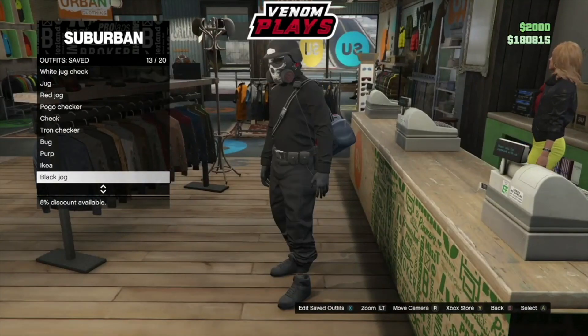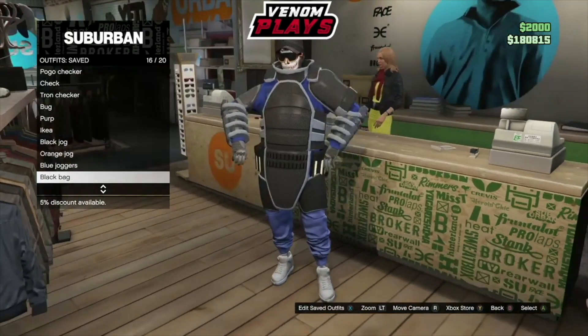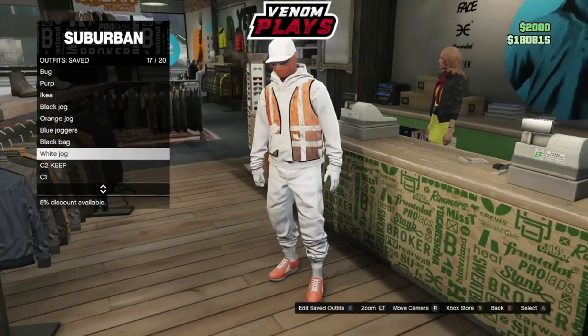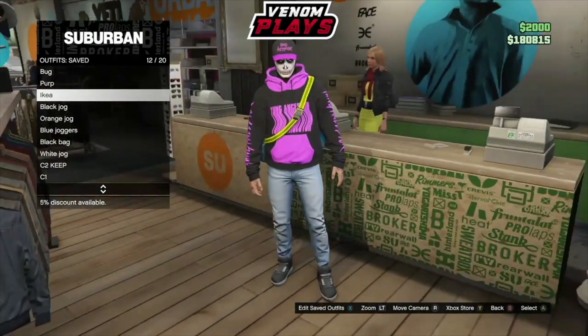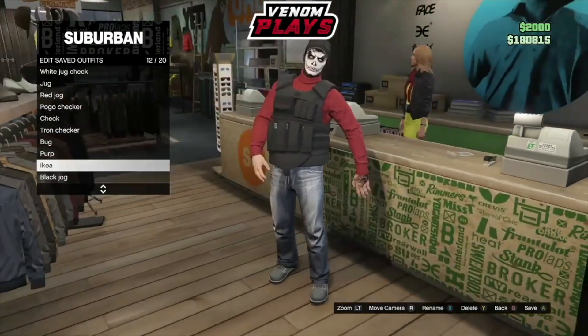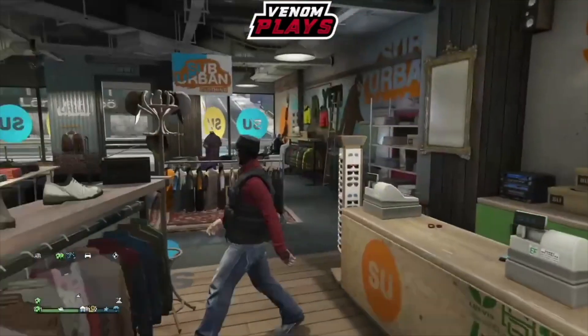The good thing about this CEO vest is you can actually use it in the bath glitch as a component to transfer to any outfit. You can make a bunch of different outfits using the bath glitch with the CEO body vest as the component. You can also change it to any of the other CEO vest colors — if you don't like the black one, you can switch it up. That's it for today's video — drop a like and subscribe if you are new. Venom Plays signing off, bye!